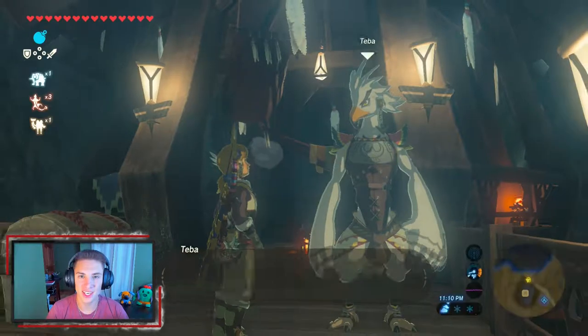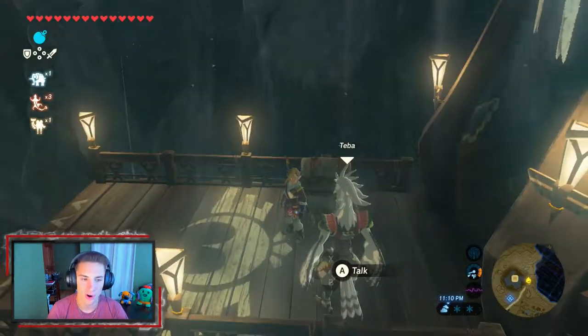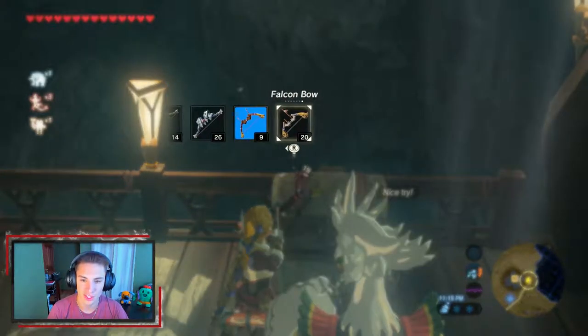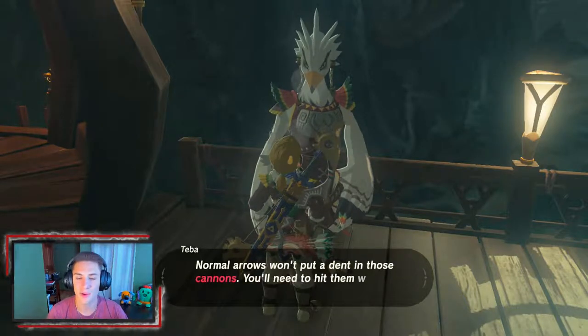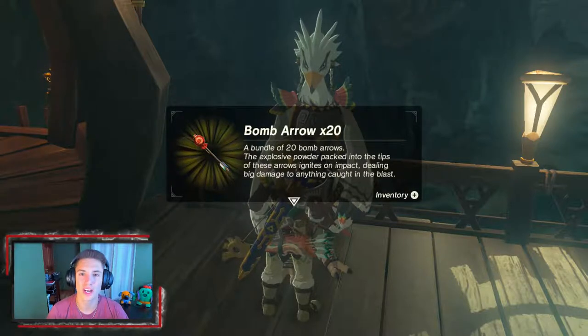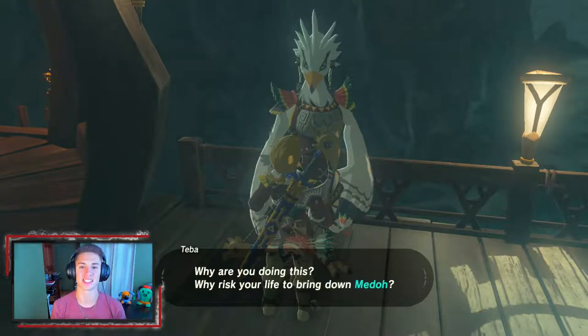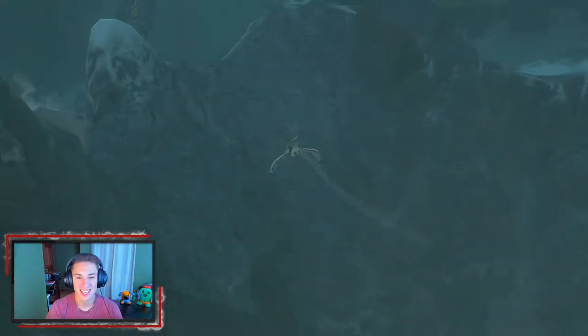Since we proved our worth to Teba, he gives us a chest with a bow he created — the Falcon Bow, which shoots farther than the Swallow Bow. We also get 20 bomb arrows, which is what we need to take down Vah Medoh's cannons. We say we are ready and hop on Teba — look how cool this is! This is one of my favorite Divine Beast opening missions. We're flying through the air on a bird — come on, this is just sick.